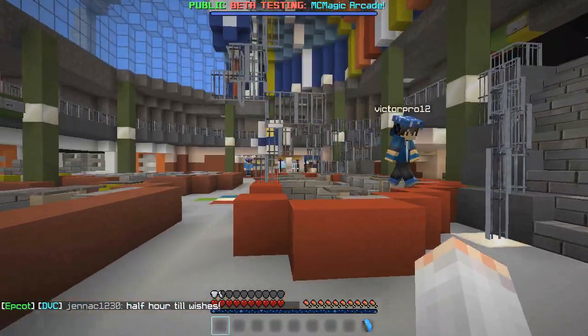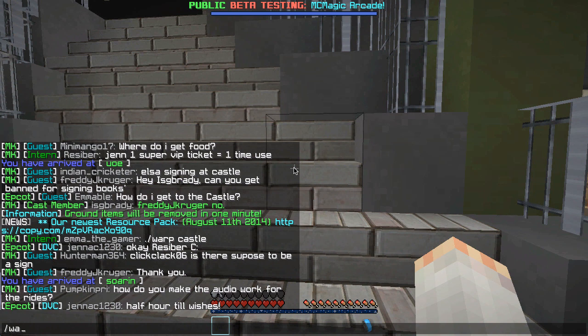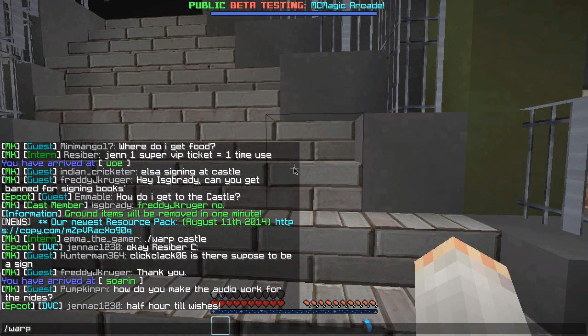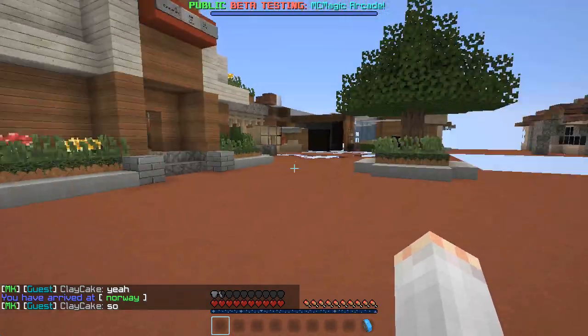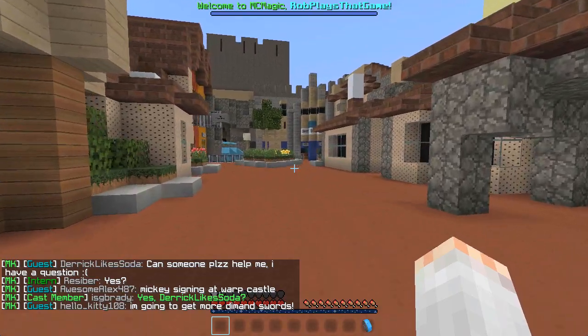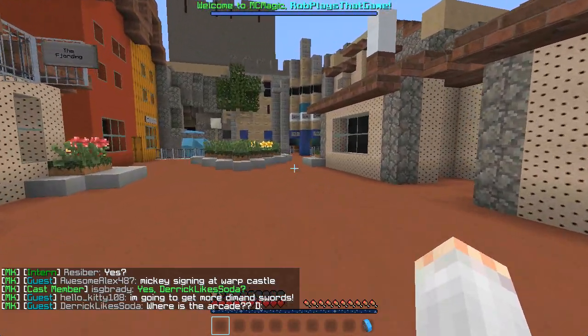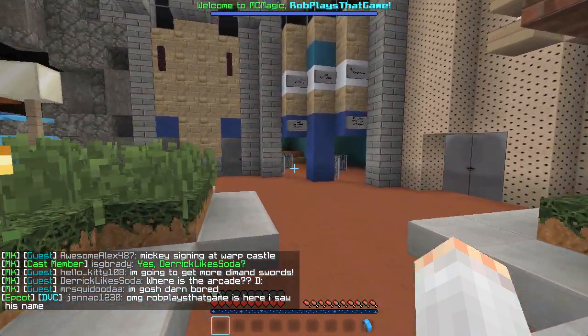So now we're at the rides — how do we actually ride them? I'm going to show you by going to one of my favorite rides at Epcot. It's at /warp Norway. Going on the rides is extremely simple. You used to have to manually jump into the mine cart trains to ride around, but now it will automatically pull you into the trains so you don't have to worry about it.